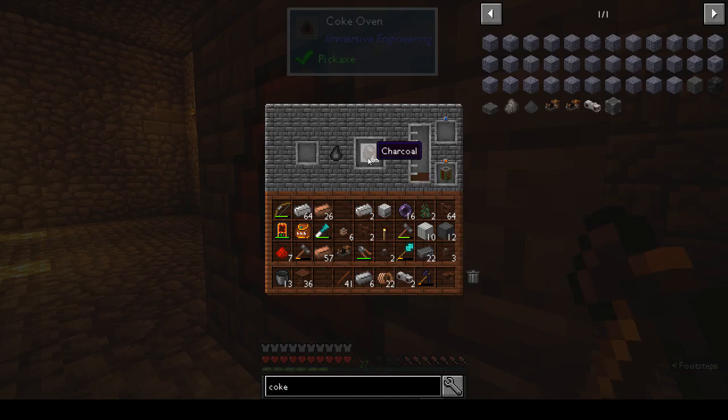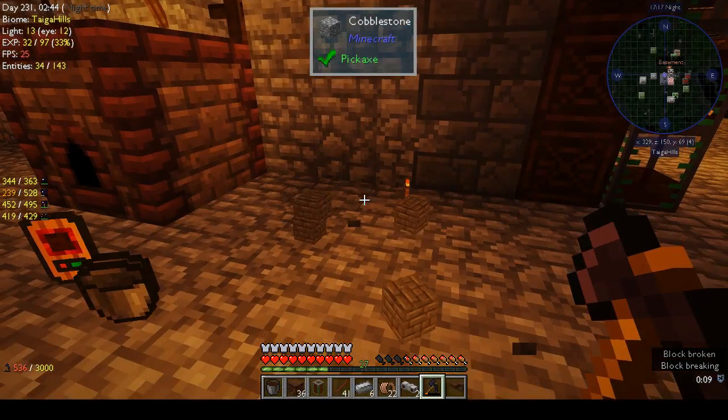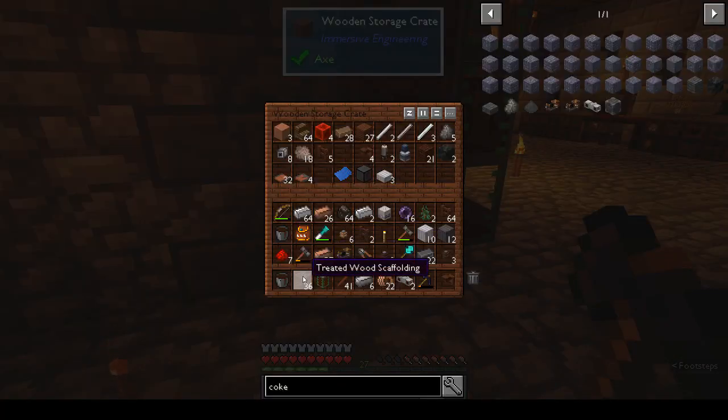Is there anything in here? Yes — take out the charcoal, take out the creosote. There were two buckets worth in there. Let's vein mine and get rid of some of the stuff: the scaffold, the treated wood fence we don't need, the creosote we don't need.